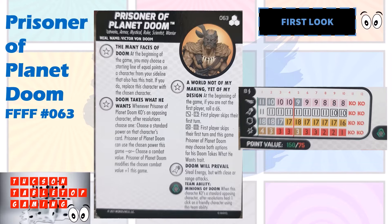He still has a ton of clicks at either point value, and the chances to heal extend his life longer. On defense he's starting with an 18 on both point values — at the higher point value starting with Invulnerability, and at the lower point value starting with Toughness — so he has a reducer throughout his dial. On damage he's starting with 4 at 150 and starting with 3 at 75.